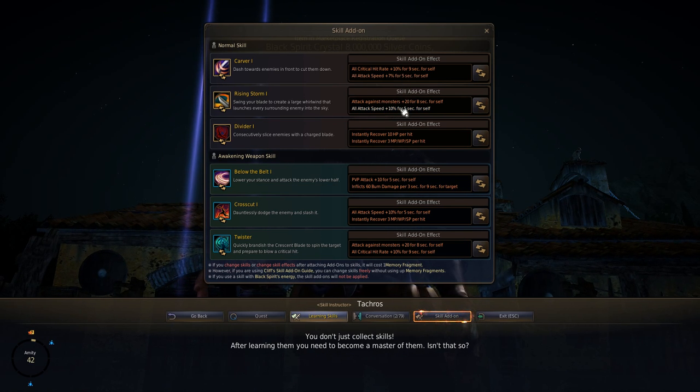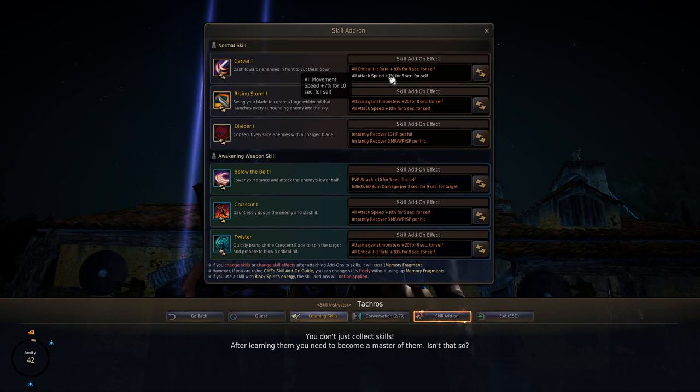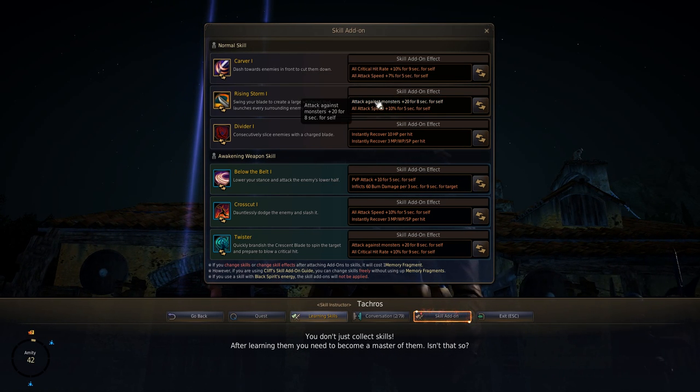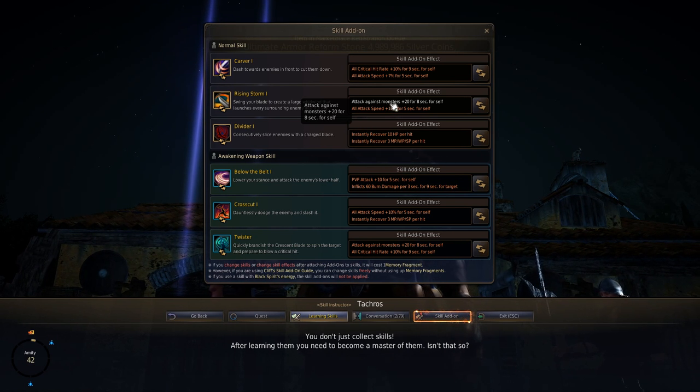The Carver attack speed is going to overlap with Rising Storm, but I took it because sometimes when I was grinding with the Blade I ended up having low willpower. What I had to do was spam Carver three or four times to get my willpower back, and I didn't want to lose the attack speed buff during that.